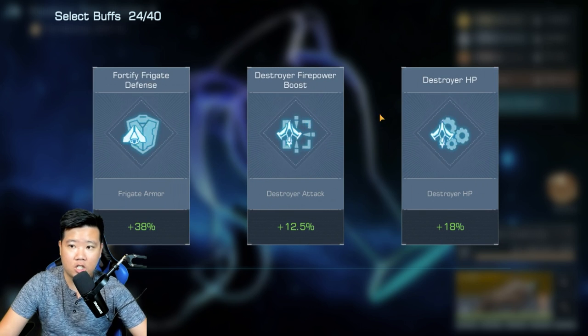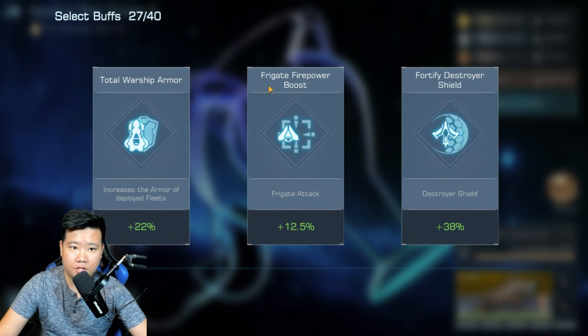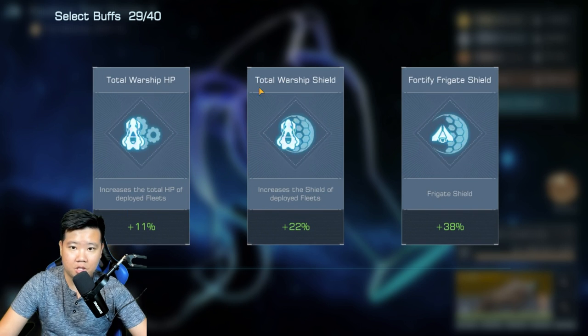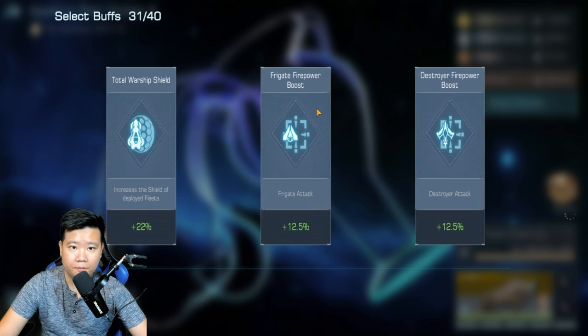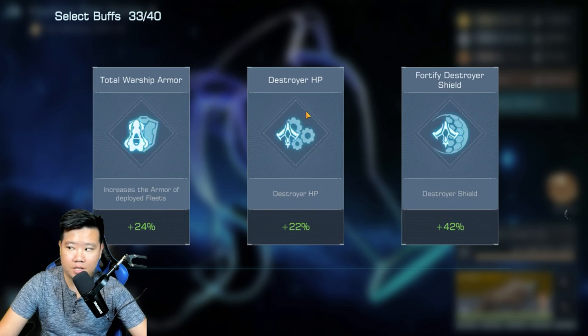Firepower or HP — going for firepower. Destroyer HP — good buff. Shield at 45 — going for shield. HP or shield — going for HP. Warship shield, warship HP — going for HP. Armor or shield — going for shield. Destroyer fire boost — going for destroyer fire boost. Total warship attack versus warship armor or warship shield — definitely going for warship attack. HP or shield — going for HP. You guys are seeing the priority that I am picking.